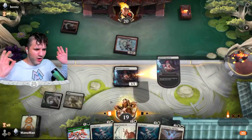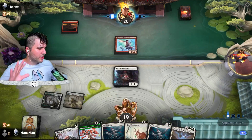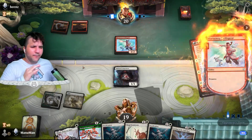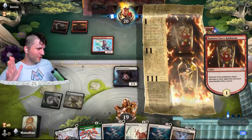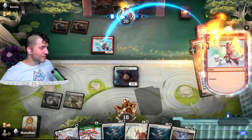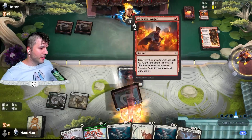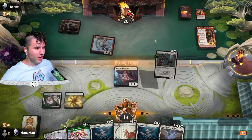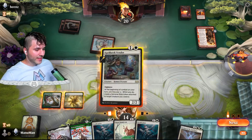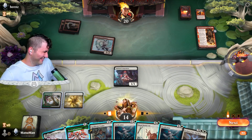Spirited Companion is gonna draw us into our third land — nothing but okay, everything will be okay. Gotta scrub here. If we can get into another land, I will feel absolutely positively wonderful about our odds at winning here. I'm gonna keep the Spirited Companion. Ancestral Anger — definitely not chump blocking with the trample now. That Ancestral Anger is such a fragile card though — when it works, it works, but when it doesn't, it doesn't. And now we are missing land drops — I don't like missing land drops.